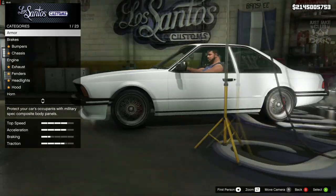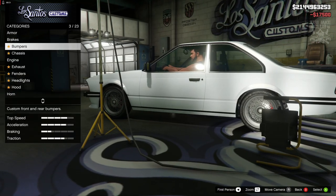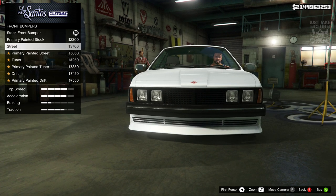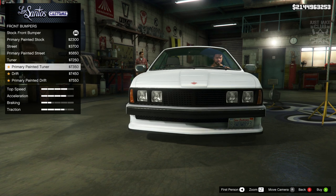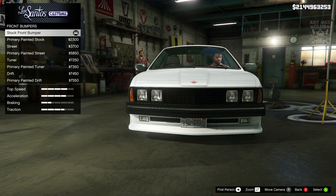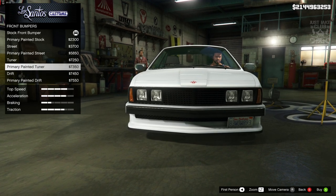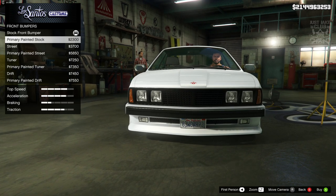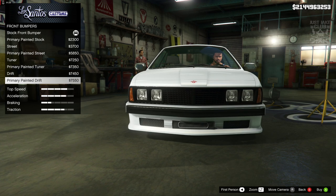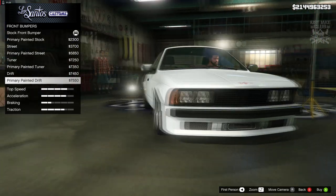Without any further ado, let's crack on. Starting with 100% body armor, then race brakes. For the front bumper we've got some nice additional options: we've got the street painted, the tuna, the painted tuna, the drift, and the painted drift. Not much in the way of obviously different options because these two are just a primary and secondary version of the same thing. I actually like the drift bumper — I think that looks awesome — so I'm going to go with the primary drift bumper.